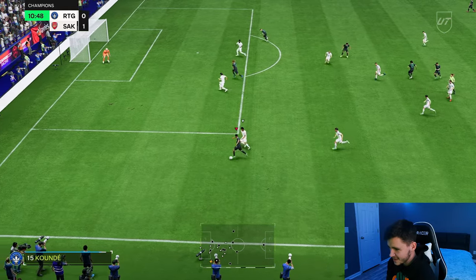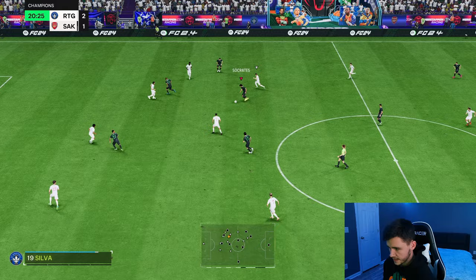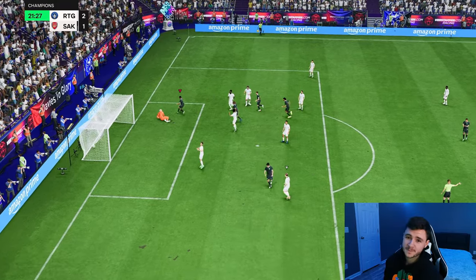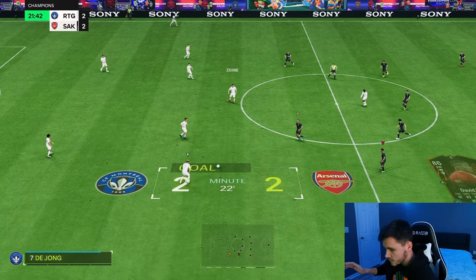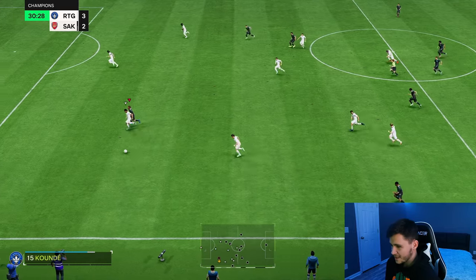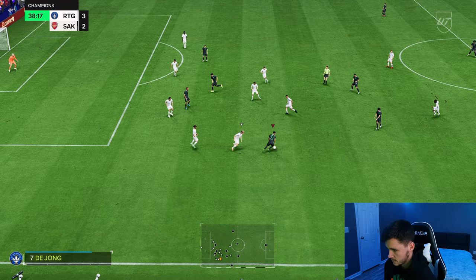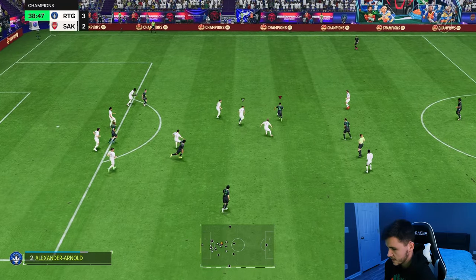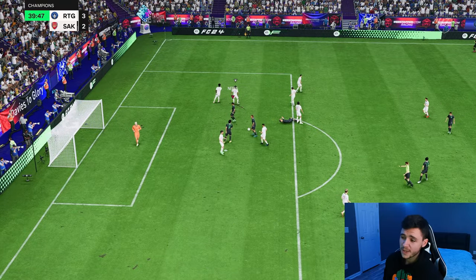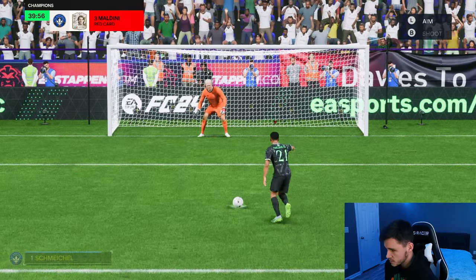Neres again with that first touch — he's so good. Good dribbling — so quick and swift on the ball. He cuts in near post. For an objective card, this card has the most potential out of all the ones we've gotten this year in FC 24. For seven games of squad battles, it's a huge W. Neres with beautiful dribbling earns a penalty — really good dribbling from Neres. We give it to him: 84 penalties, we go top left — good pen right there.